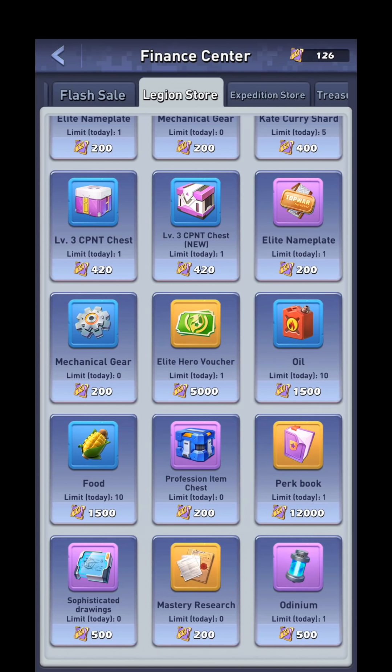15 perk books should do you pretty well once a month, unless you're getting a ridiculous amount of orange shards or you're perking out your purple heroes for gathering — which I would still advise slow-rolling rather than pouring all your resources into it.